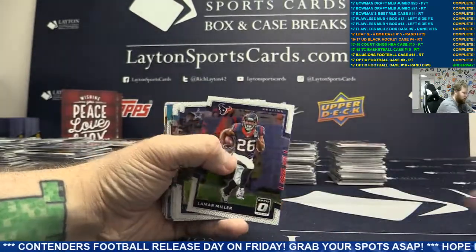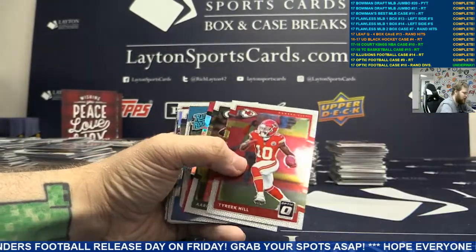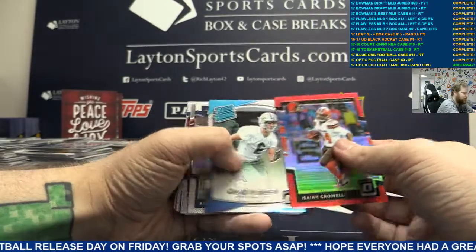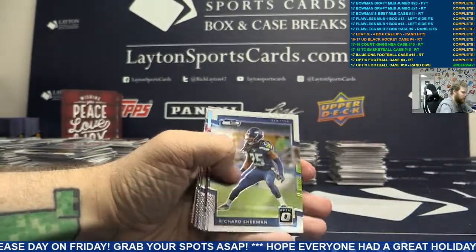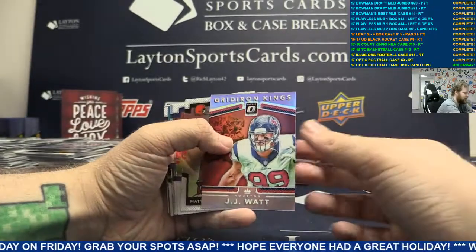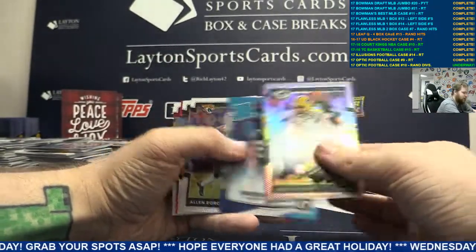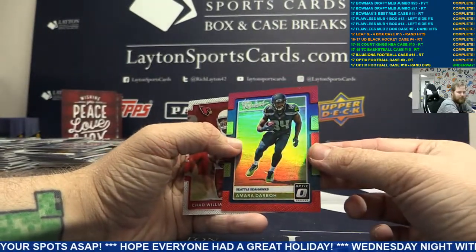Silver Zach Cunningham, Houston. Base, got a blank and a rookie of Adam Shaheen. Got a red refractor Isaiah Crowell. Moving on - we've got Gridiron Kings Silver J.J. Watt. Silver Jordy Nelson, Green Bay. And a red rookie insert - Seattle.